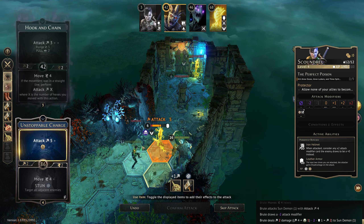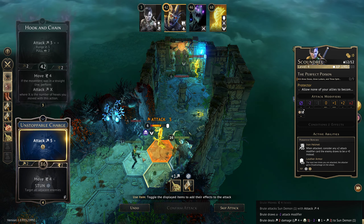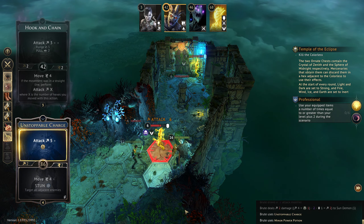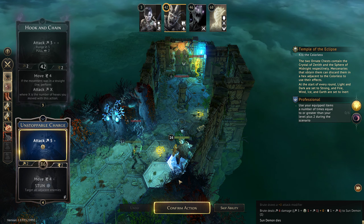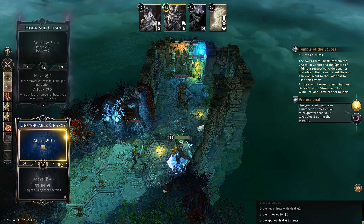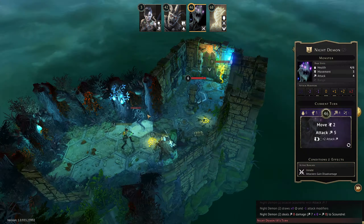Because otherwise if we get attacked for seven and then three more, we're nearly dead already — so I'd rather guarantee that we don't take this attack. I feel extra justified on the plus one. Oh we're confirming gain one HP when we kill something, even though we weren't injured. Oh — they miss us! That's incredible.